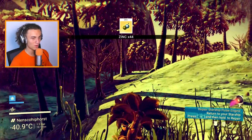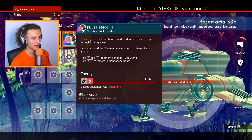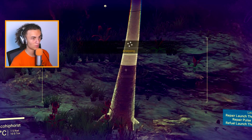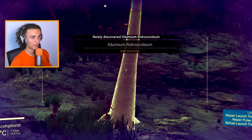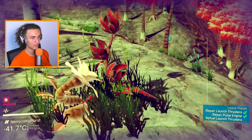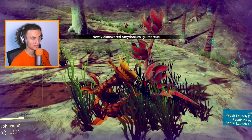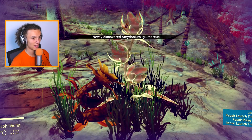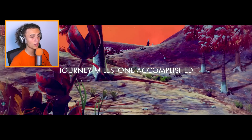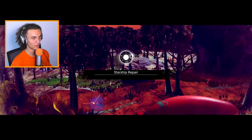There we go! So now this whole thing is all perfect. We can fix our ship and kinda leave the planet soon. What I first wanna do though is scan some stuff here on this planet, because before we leave the planet we need some money of course. We can scan these plants and get loads of units for that. Journey milestone! Starship repair — of course.